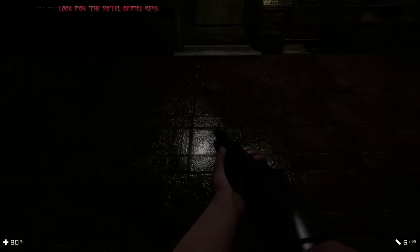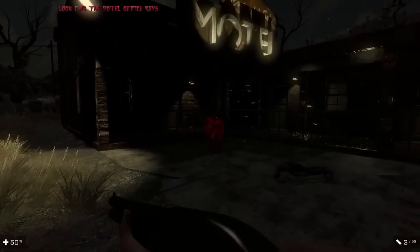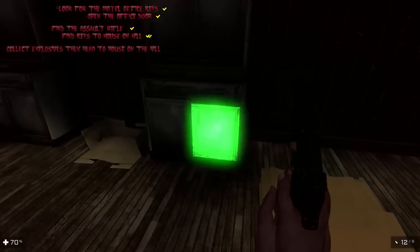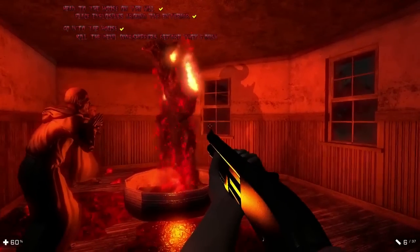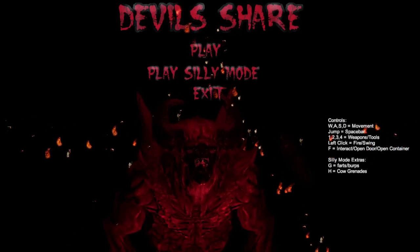Yes, this is moisture right here. What the hell is this hotel? Get the fuck out of here. Head to the house on the hill with the explosives — oh damn, it's about to get real. All right, we're in the house. Kill the devil worshippers before they — that can't be it. That's everything? Let's go play Silly Mode where we can do farts and burps and have cow grenades.